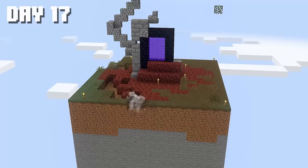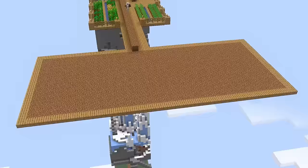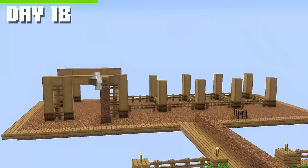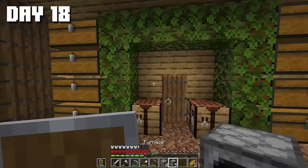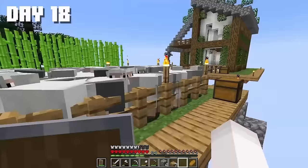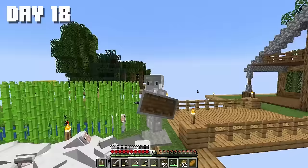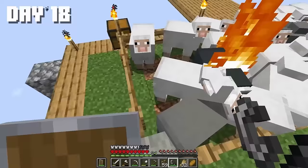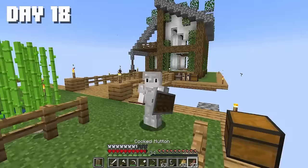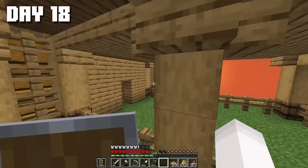I ran out of dirt, so I went down to the portal to gather more. On the 18th day, I started building a barn for the animals. Adding the final touches — it looks like a barn. I moved one pile of animals to the new farm and took care of the rest. Now I have half a stack of juicy mutton and plenty of free space. Let's bring in some chickens, pigs, and cows.